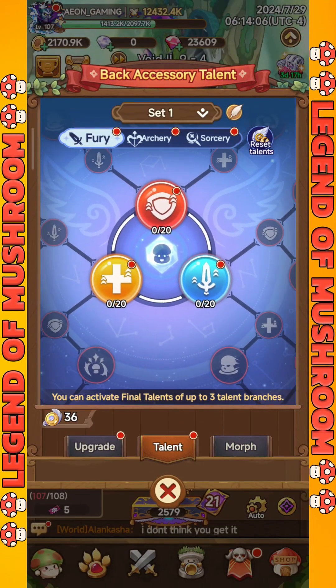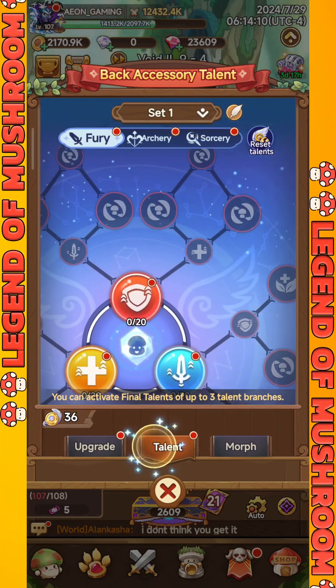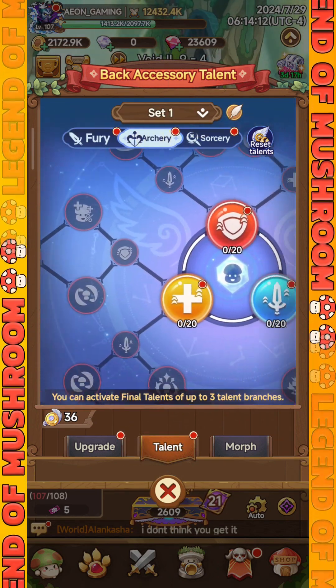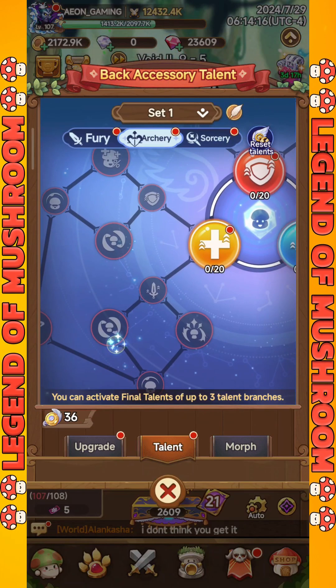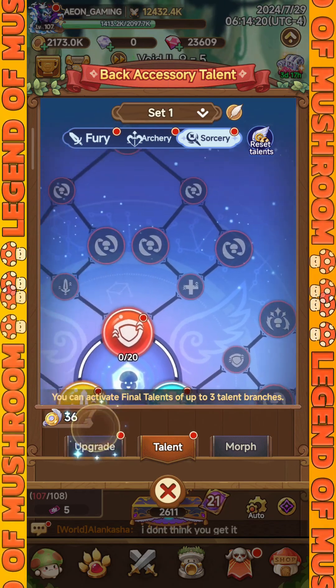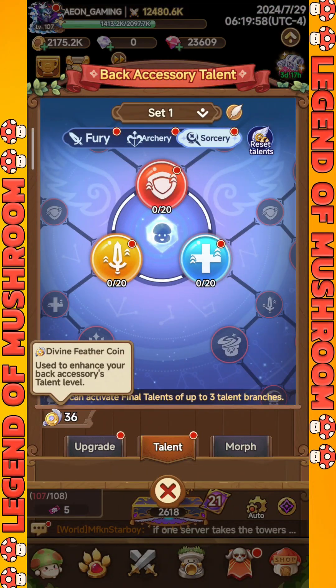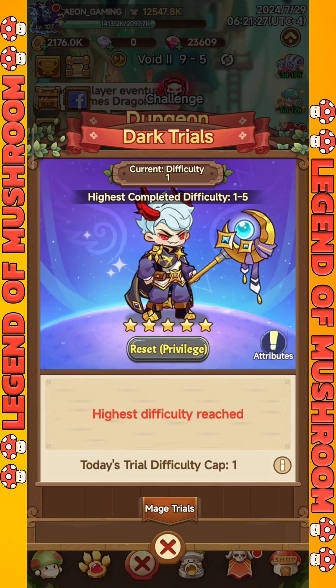You also need to know that there is a back accessory talent system, which you can upgrade and adjust to your character class. This talent consists of three main branches: Attack, Defense, and HP. Upgrading each branch equally can provide an effective boost to your character. To do the upgrade, you need Divine Feather Coins, which can be obtained by playing in the Dark Trials dungeon every day.